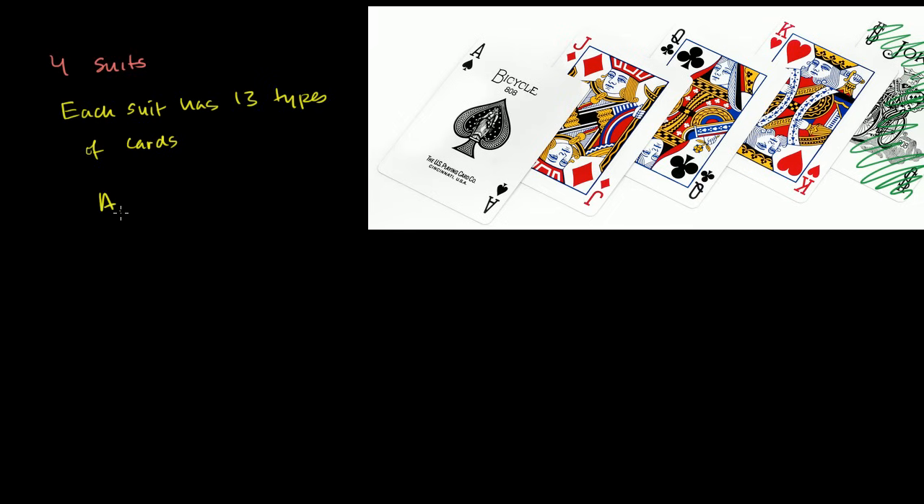You have the ace, then you have the 2, the 3, the 4, the 5, the 6, 7, 8, 9, 10. And then you have the jack, the king, and the queen. And that is 13 cards.